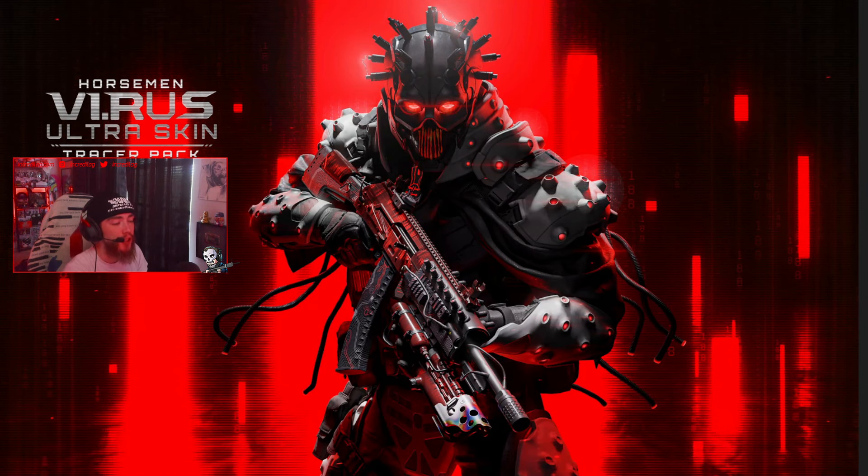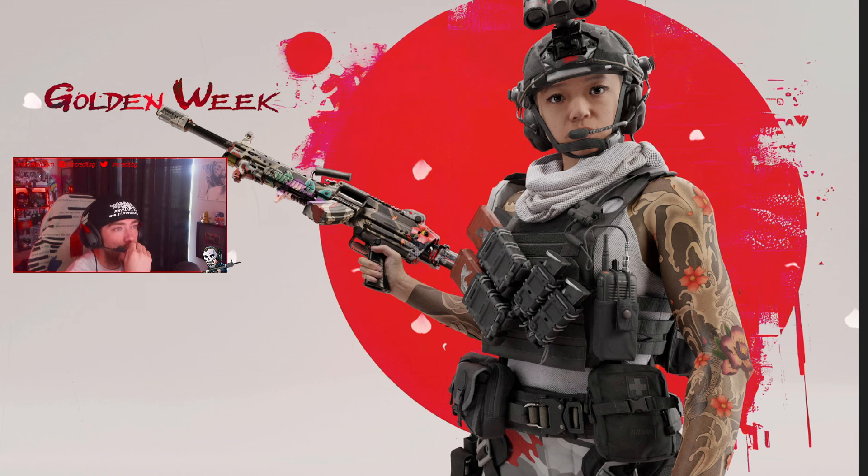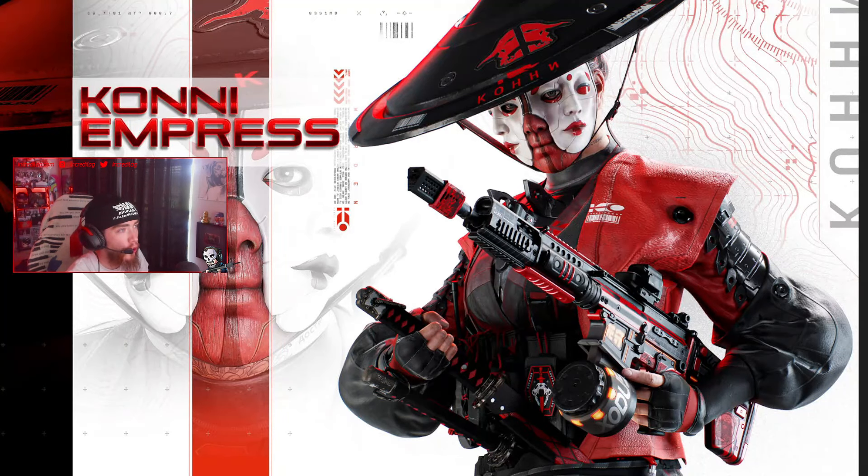Then there's the Horseman Virus ultra skin Tracer Pack — another Horseman bundle. The blueprint is insane: the flamethrower attached to the gun actually shoots red fire. It looks absolutely crazy.